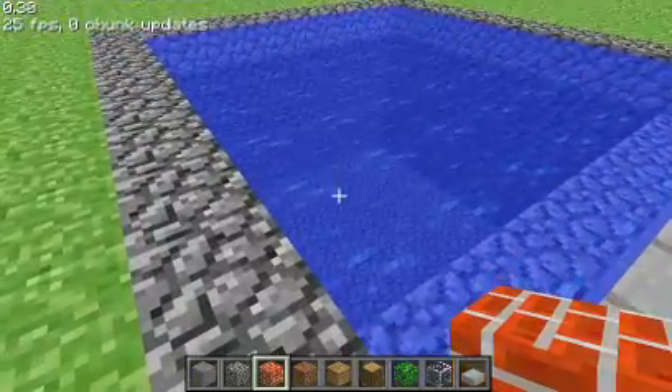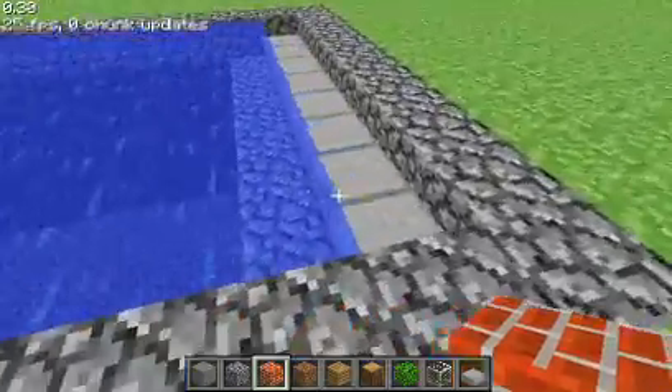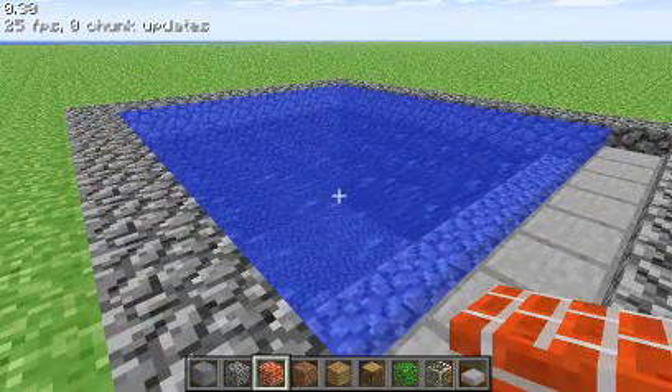So that's how you make underground stuff. You could have easily made this into a room or something; I chose to do the water because I could show you the bind command. I will now go continue making videos — thanks for watching.